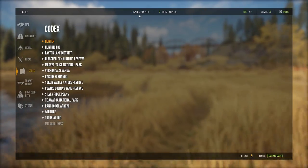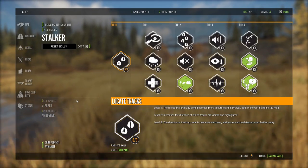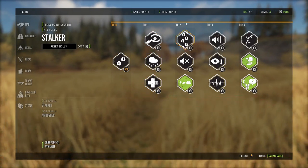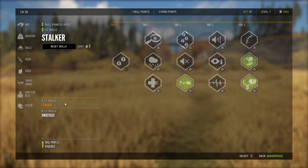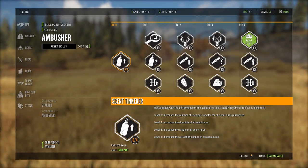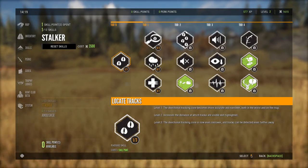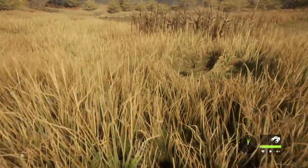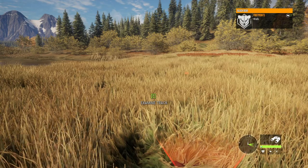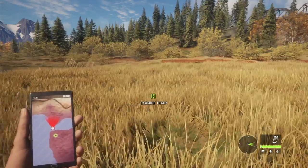For level 2 we get a new skill point. If we go into our skills we can see we can spend that, but there's not a lot of options yet. You have to spend enough points in tier 0 to get to tier 1, enough in tier 1 to get to tier 2, and so on. We could do Stalker or Ambusher. I tend to think scents in Hunter: Call of the Wild are not that important, so we're going to start out in Stalker and get level 1 in Locate Tracks. That's just going to narrow the tracking cone.